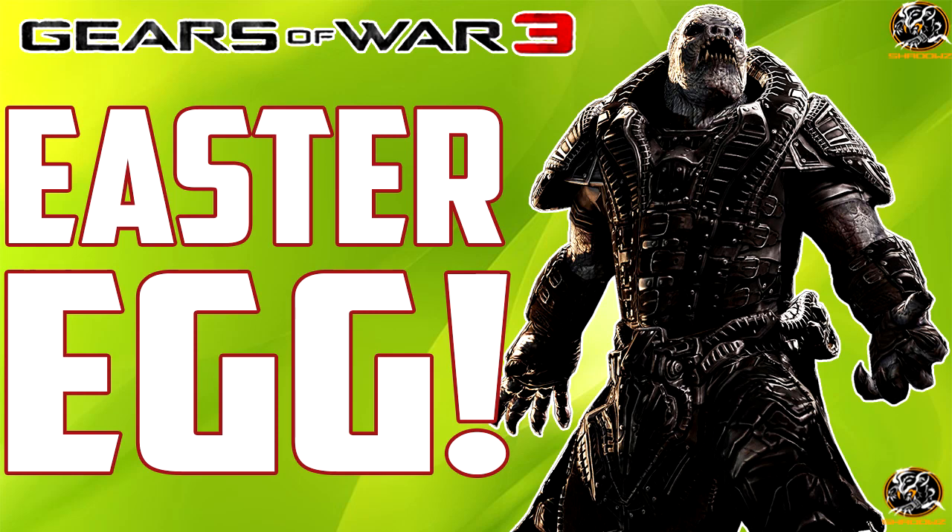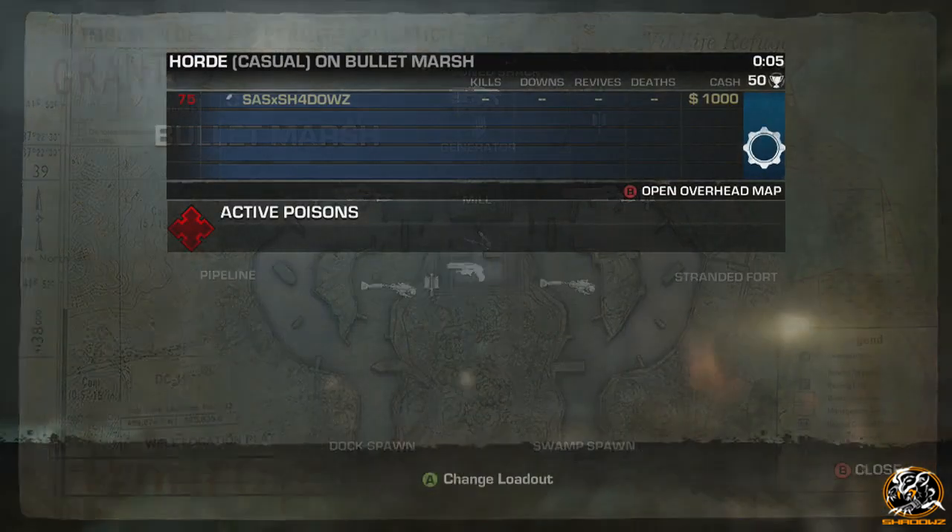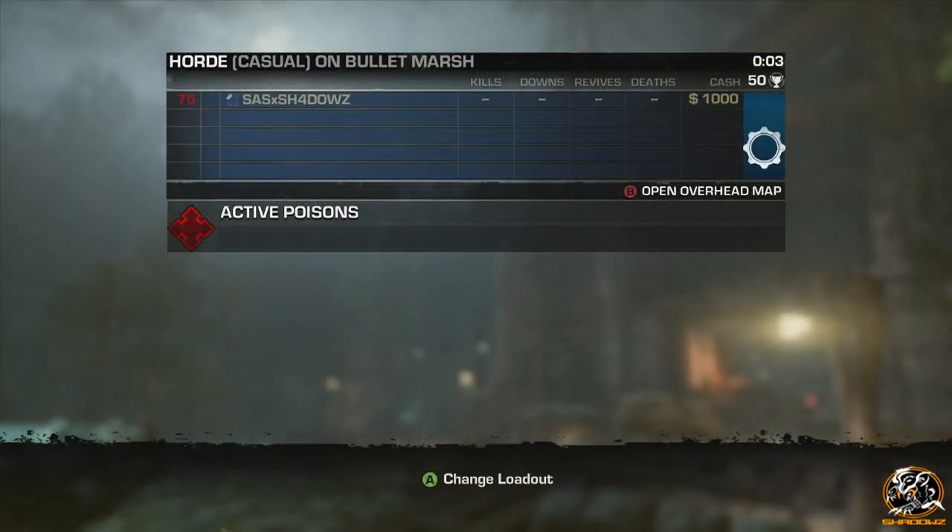Hey guys, welcome back to another Gears of War throwback easter egg episode. In today's Gears of War 3 video, we're going to be completing and showing you guys the Gears of War 3 easter egg known as Ram's Gift. I never completed this back in the day when Gears of War 3 actually released three years ago, so it's pretty cool to actually do the easter egg for you guys, record it, and upload it in an easter egg throwback episode.